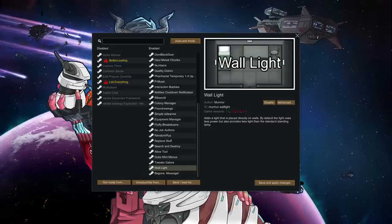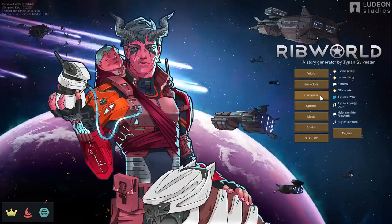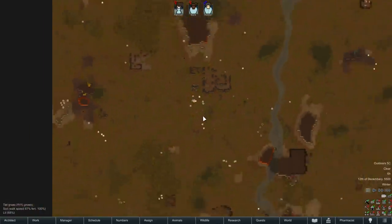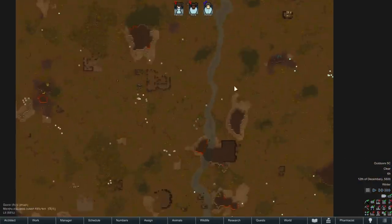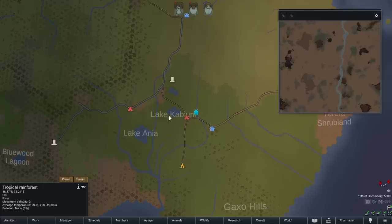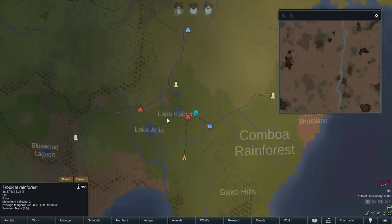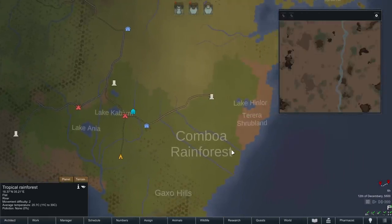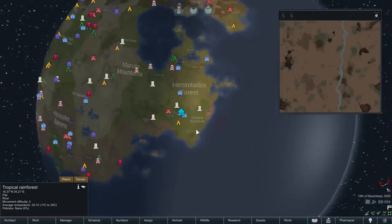You can check the full list in the description and subscribe to all the mods that way as well. I've gone and pre-generated a colony for us, so I'm going to load that up and we'll take a look at what we've got, where we are in the world, who we are, and what we believe in. We are actually going to do a tropical start over here on a river. Let's open up the world map and see exactly where we are.